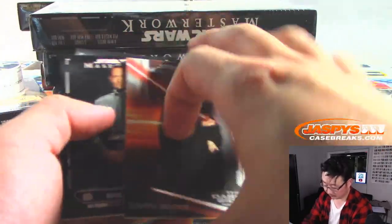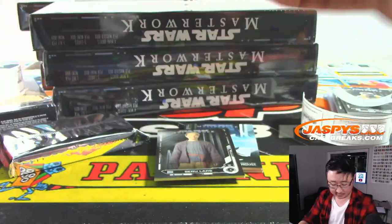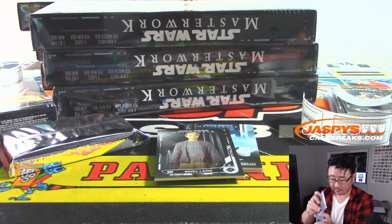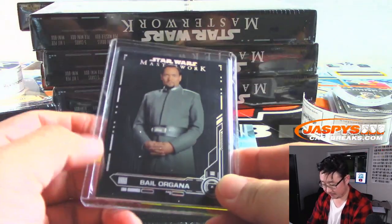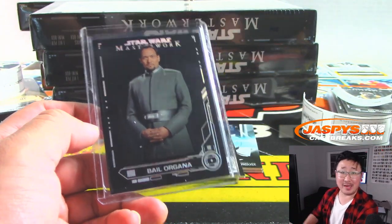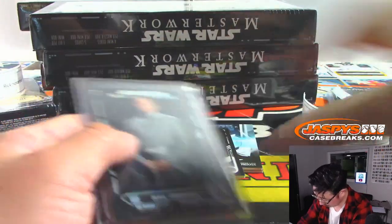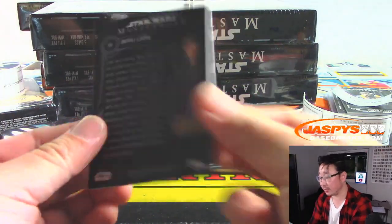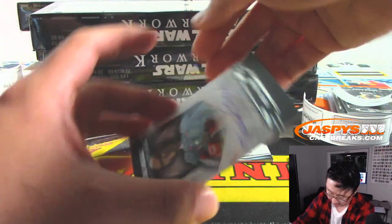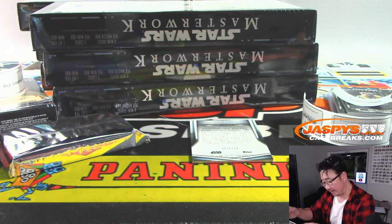Darth Sidious. Bail Organa, three out of five. That's a train whistle. Christopher, all aboard the Big Hit Express. We got Beru Lars, and we got Princess Leia — R.I.P. That's a $2.99. And we've got another character from Star Wars Resistance — Freya Fenris.